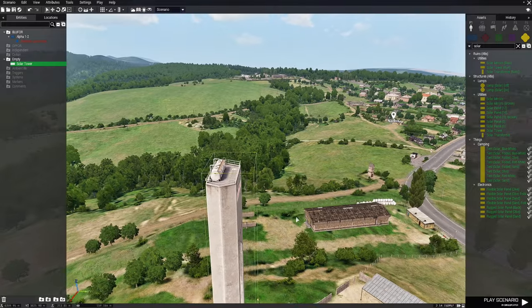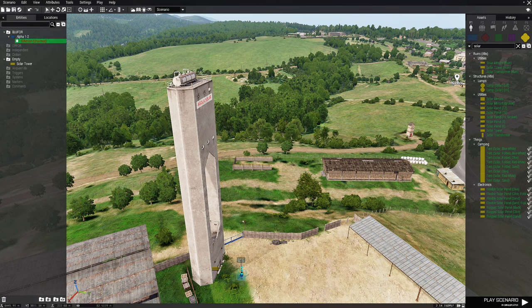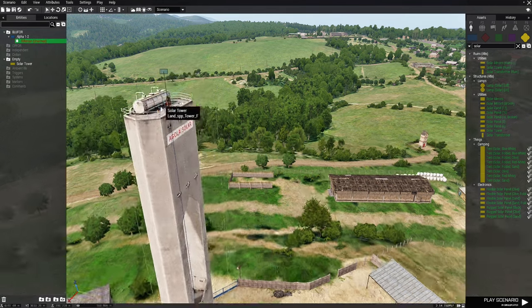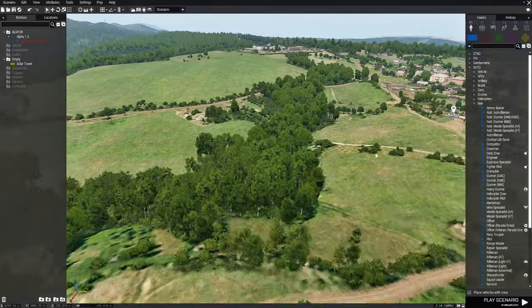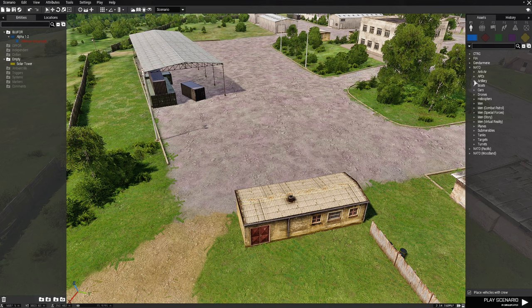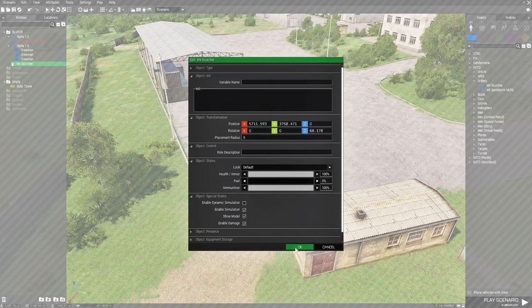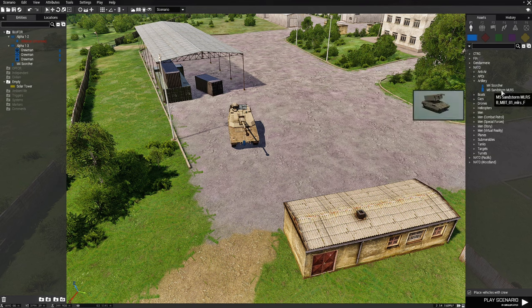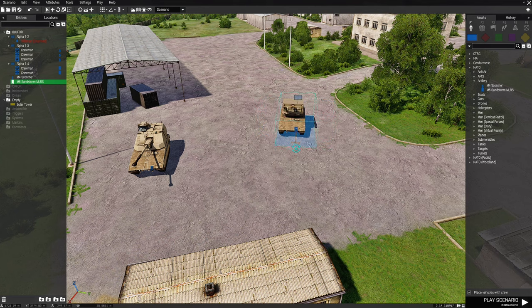That's perfect — it lines up with what I want to do. Next, take the player and put him on the power, and that's all we need to do for him. Next we're going to go to this location and go to artillery. We're gonna put down an M4 Scorcher, face it this way, then edit him and remove his fuel so he doesn't drive off.